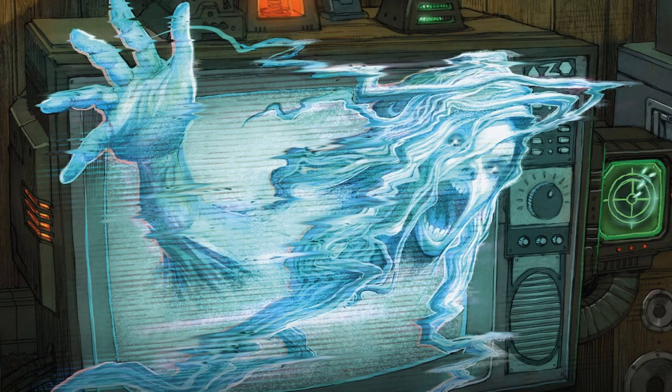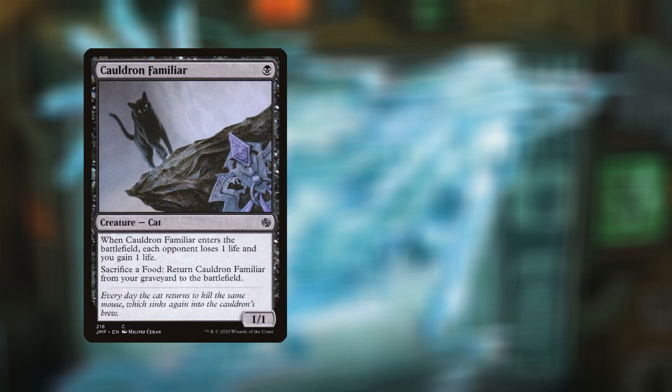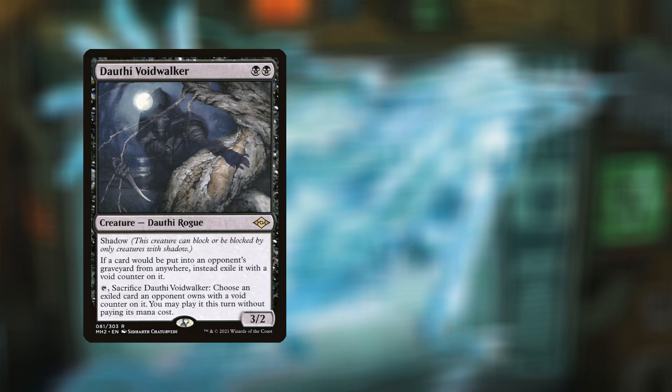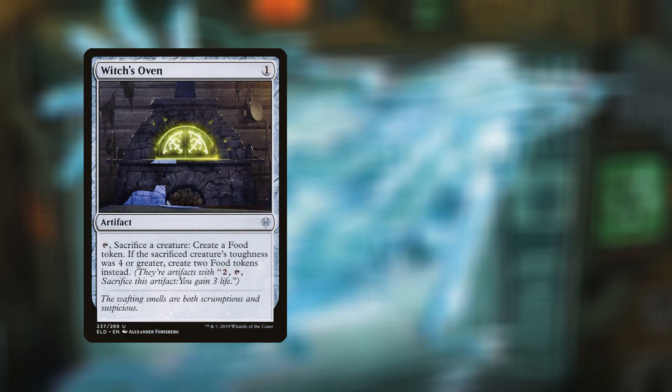From TCGPlayer: Phyrexian Metamorph can be found from Murders at Karlov Manor, currently going for $4.56. Cauldron Familiar from Jumpstart at $2.95. Dorothy Voidwalker from Modern Horizons 2 at $8.65. Magus of the Moon from Time Spiral Remastered at $6.99. And finally, Witch's Oven from Throne of Eldraine at $2.13.